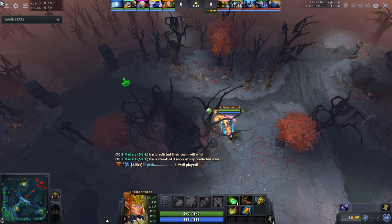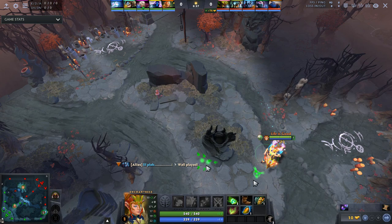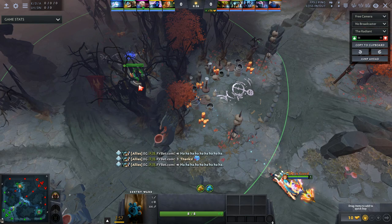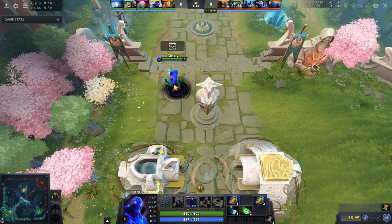In this game, Crit actually randomed Enchantress, which is why he has so many items here. Normally of course you would only be able to afford boots and tangles, but having these extra items really helps. He's going to plant a sentry ward here which will block this camp. He's playing together with Enigma - Crit is the 3 position and Enigma is the 4 - and Enigma is a hero who's really good at keeping the lane back using his Demonic Conversions.